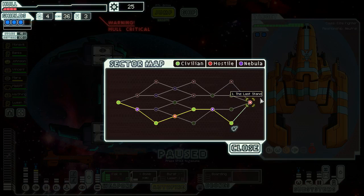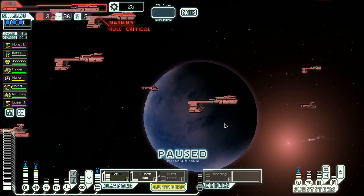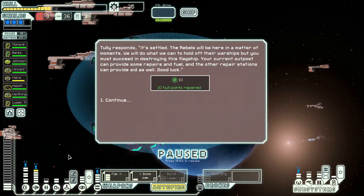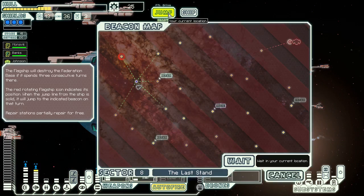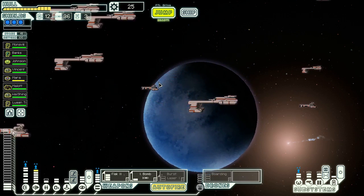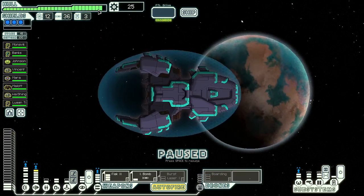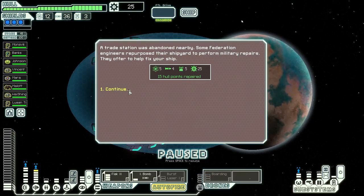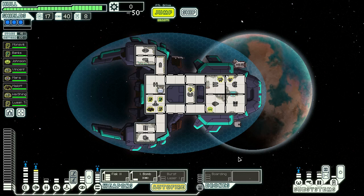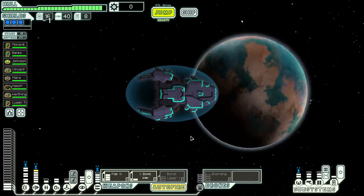Next sector — last stand. Here we go. Can't really see this going particularly well. 10 hull points, 10 fuel. Give me some scrap as well. Repair for sure. There we go — look at that chunk. 15. Thanks boys. Weapons — we can do a burst laser instead of an ion bomb. Get down to the other repair boat.